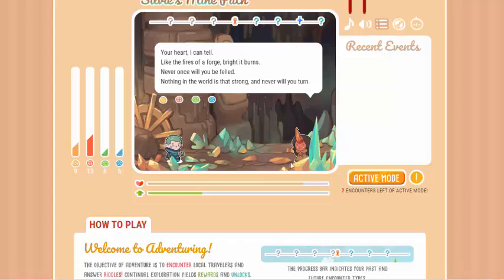Here's a riddle from this lovely geode sprite: 'Your heart I can tell, like the fires of a forge bright it burns. Never once will you be felled. Nothing in the world is that strong and never will you tell.' This might be confusing at first, because the answer doesn't have any words — it just has four little symbols that you can click on.